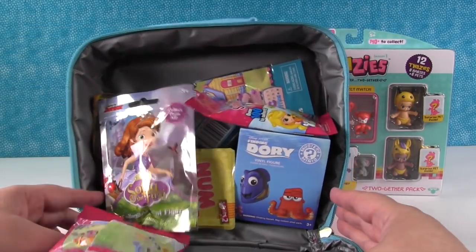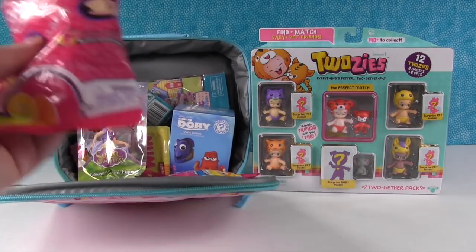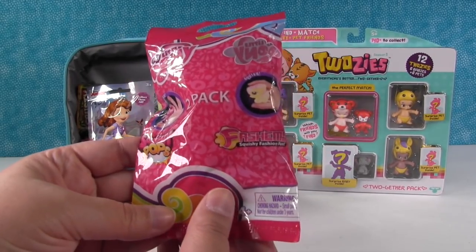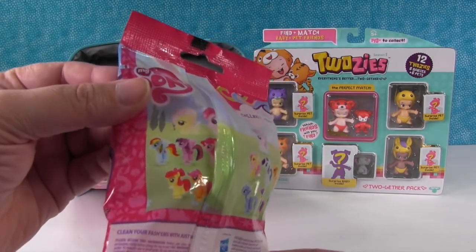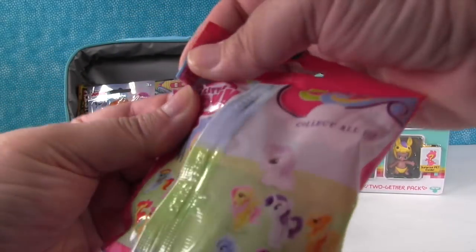Whoa, look at all those cool toys. Awesome. I'm going to start right here with this. This is a My Little Pony Squishy Pops Fashems 2-pack, where you can get one of three Fashems — either Fluttershy, Pinkie Pie, or Rarity — or a whole bunch of different Squishy Pops.